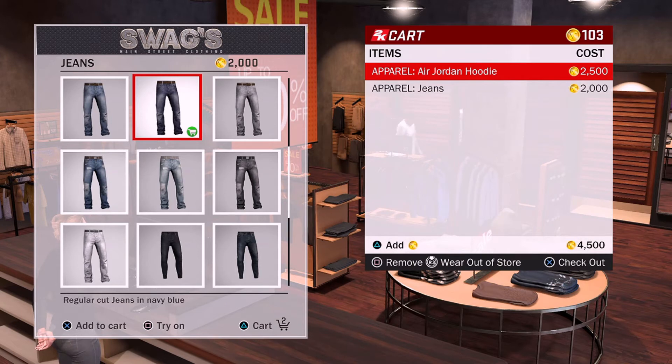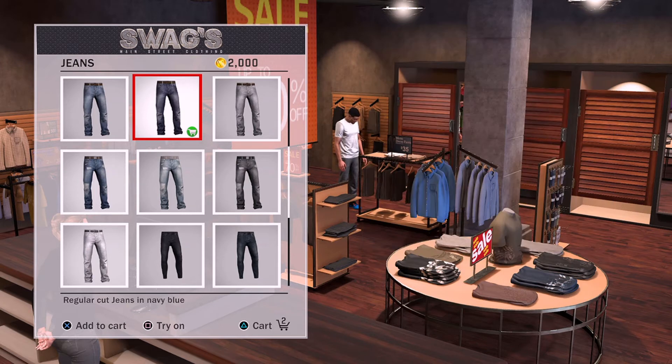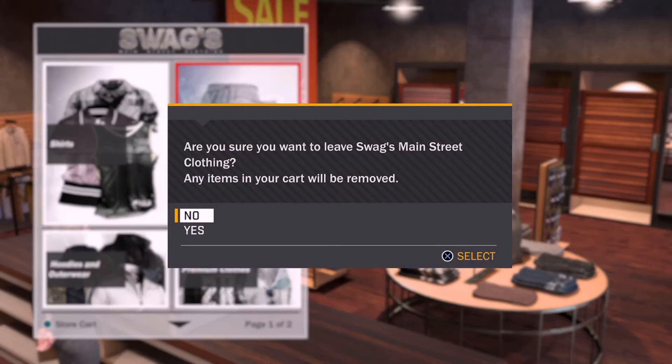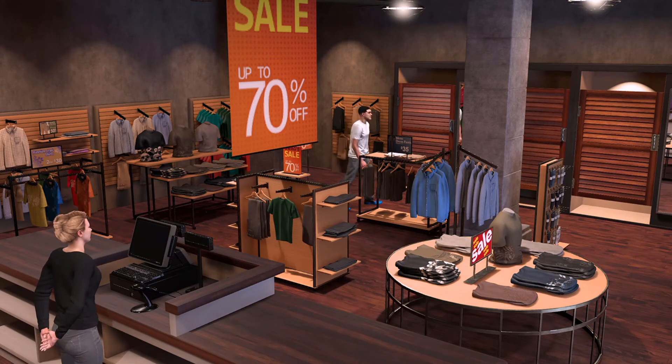I still have 103 VC and this total is 4500 VC. I'm going to press R3 on the hoodie and R3 on the jeans, which is 'Wear Out of Store.' Now I'll do the same thing: Circle, Circle, Circle. 'Are you sure you want to leave Swags Main Street Clothing? Any items in your cart will be removed.' Press Yes — this is the most crucial part, you have to press Yes.